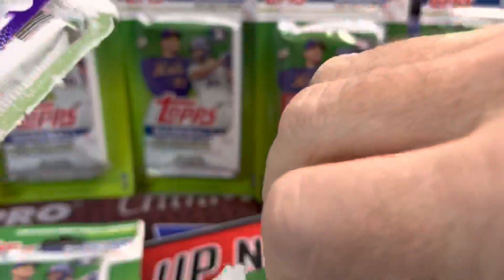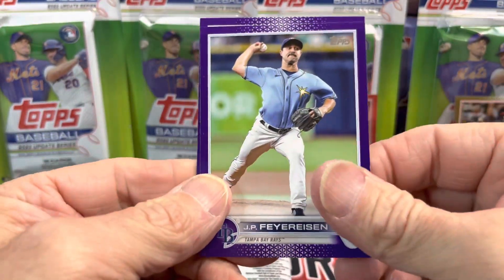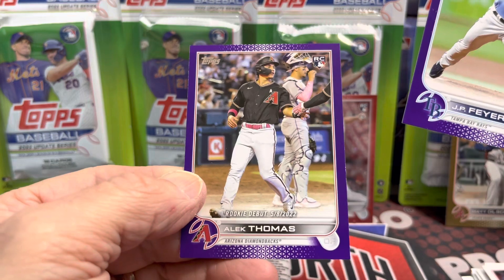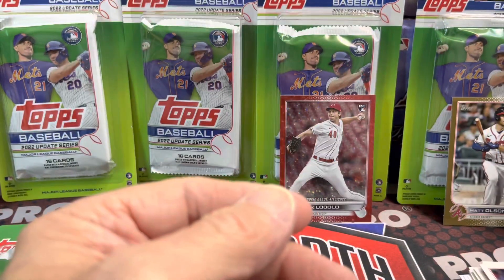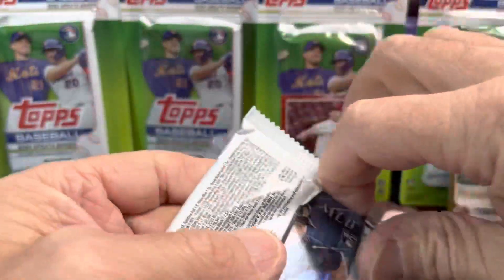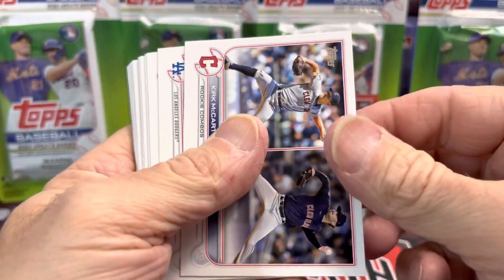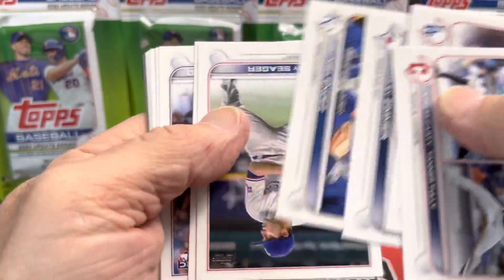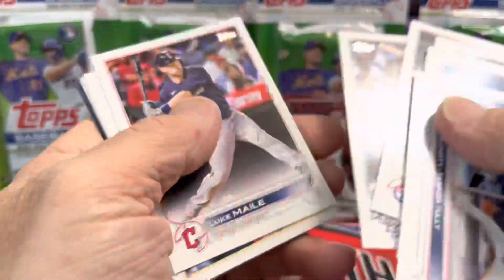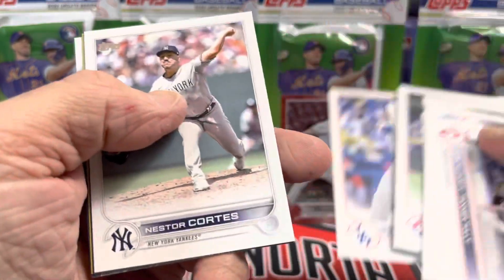Did some Black Friday shopping today, maybe found a few good deals on cards. I know that Blowout, Steel City, all those places did deals. There's a nice one — Alec Thomas, that's the rookie debut purple. Not bad. I'll show you the stack that we get at the end. Once again this is 12 packs, $3.99 each at Meijer. They have a sale going on — buy one, get one 50% off. That is a nice savings. But still, even if you pay full price, they're still a good deal. Hard to beat.